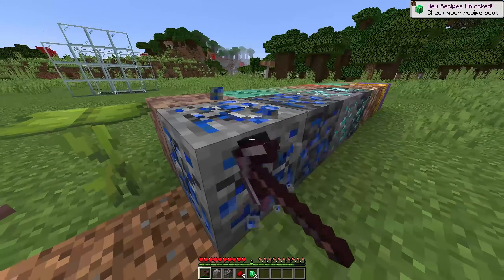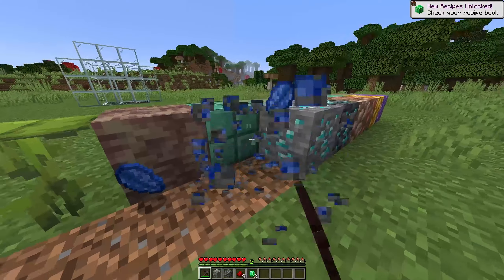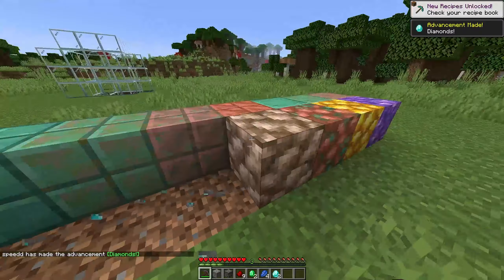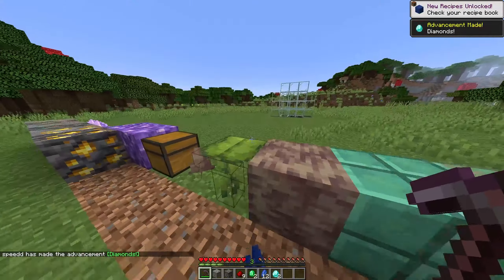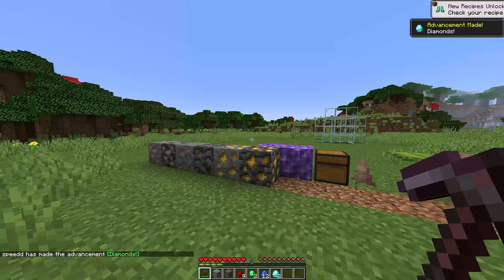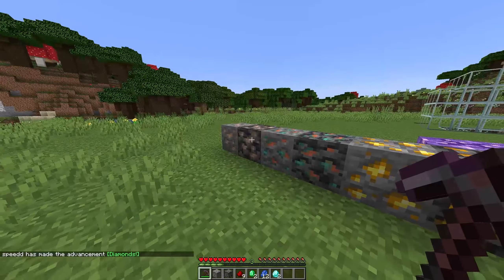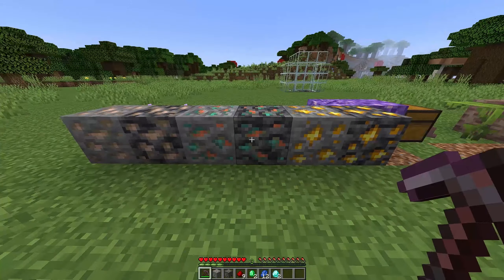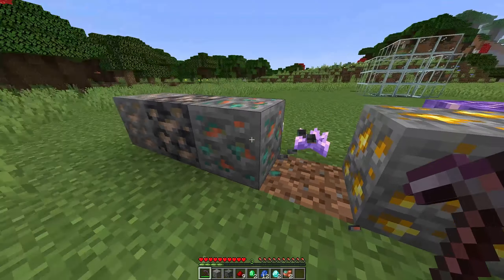You have the same for emerald, and then we've got lapis. We've also got the same for diamonds. I don't know why we have deep slate iron and diamonds and stuff - I don't know what the point of it is. I suppose I can see the case for iron, let me look at this.